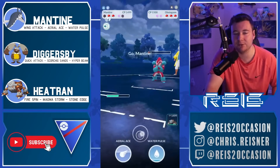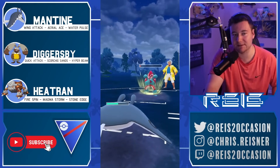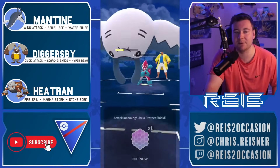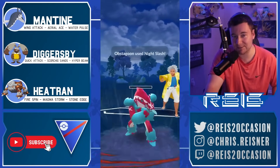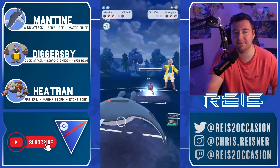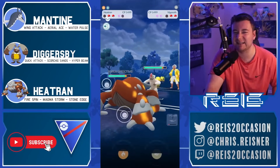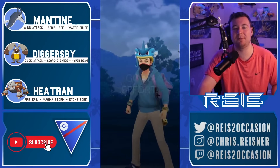No, Obstagoon says it can tank it and uses Counter — nice call from the opponent. But you've lured out the Counter user and you're comfortable just taking whatever Obstagoon wants to throw, saving shields for Heatran. If Toxapex comes back, wondering whether to expend the Aerial Ace energy knowing Fire Spin isn't very threatening to Toxapex.